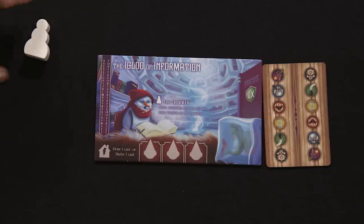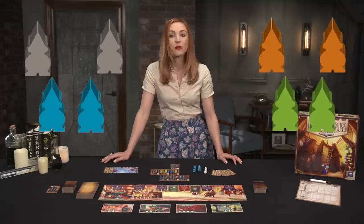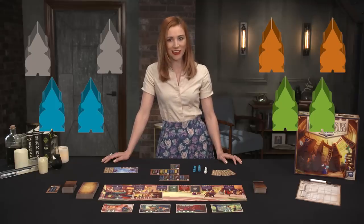Each librarian then takes the special assistant indicated on their library card and two standard assistants in whatever color they would like. These are the main workers of the game and allow players to access special abilities on the location tiles.